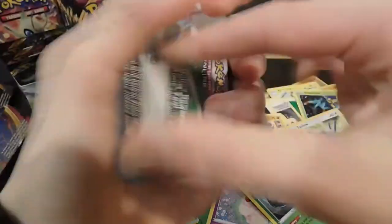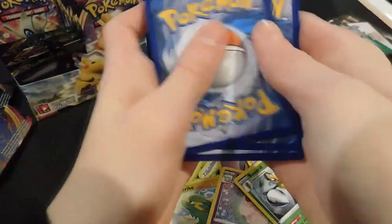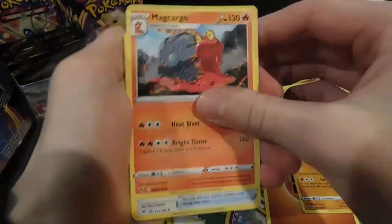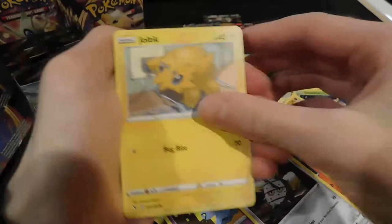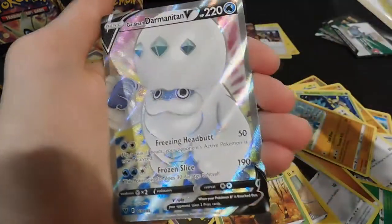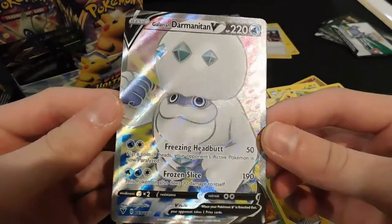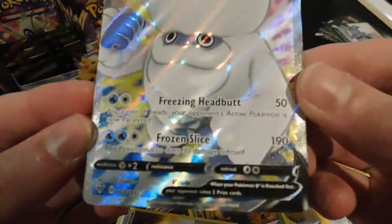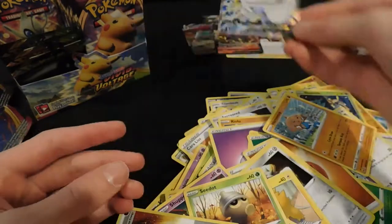Another white and green — I'm not gonna mess this up this time. Fighting energy, Hitmontop, Dronebeak, Shuppet, Ferroseed, Joltik, Sandile, stone energy reverse — and a Galarian Darmanitan V full art! That's full art, 169 out of 185 — that's actually super good. It's a full art V card.